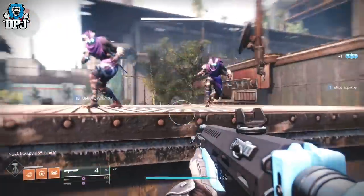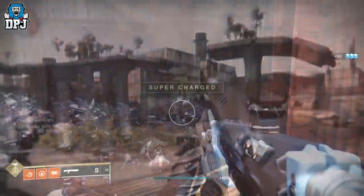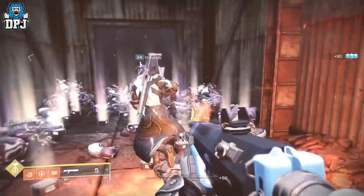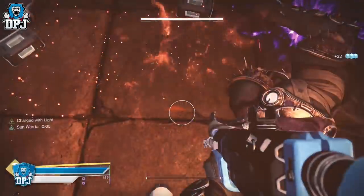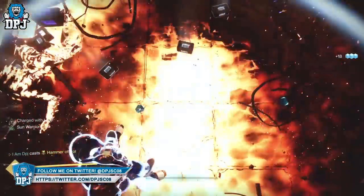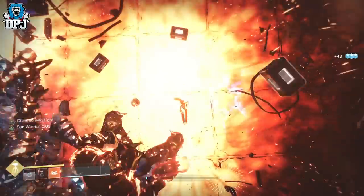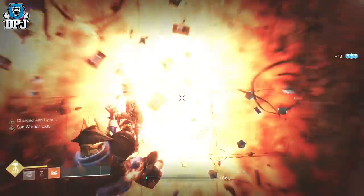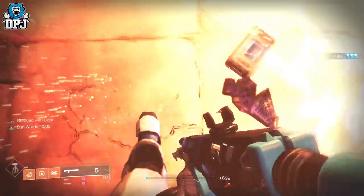Clear out all the adds around this room so you can contain them to this room, and then simply just stand there, wait for them to spawn, and melee the first one that does spawn. This triggers the sun warrior, and while everything around you that spawns just burns to dust, then when you get your super, trigger it and spam the floor with hammers, which you stand on to create sun spots. And then you are good to stand there and kill enemies without doing anything.